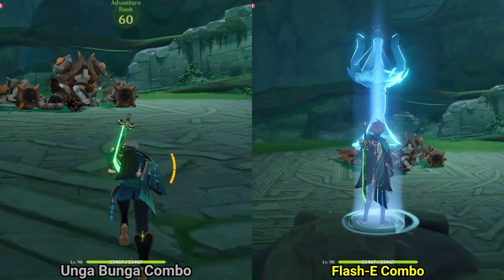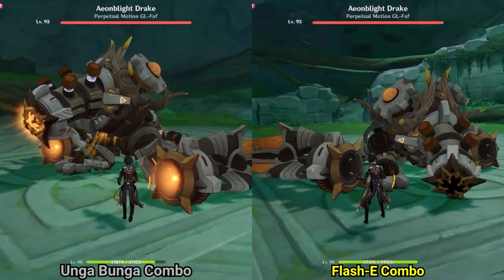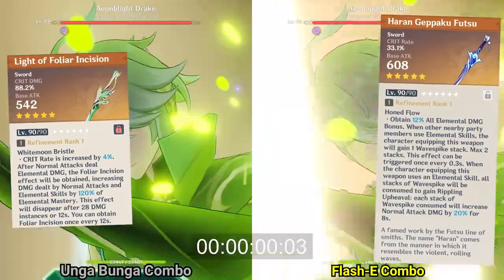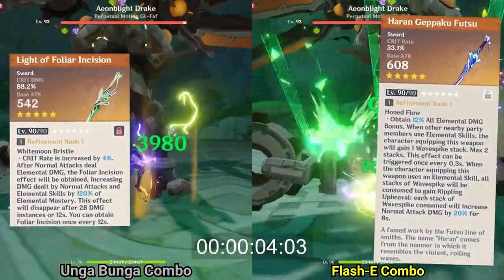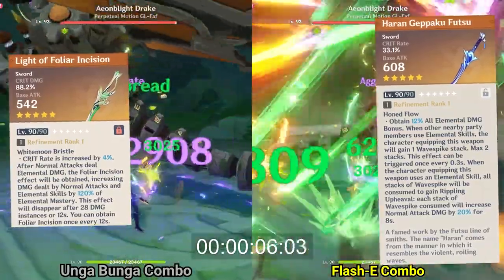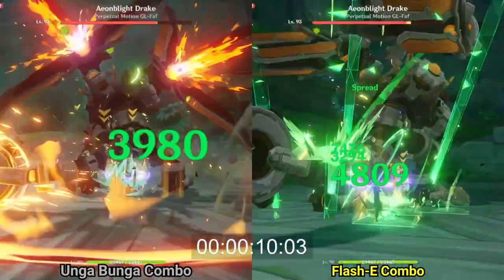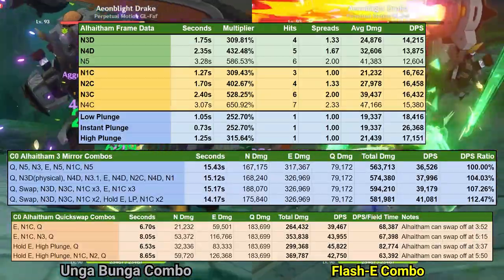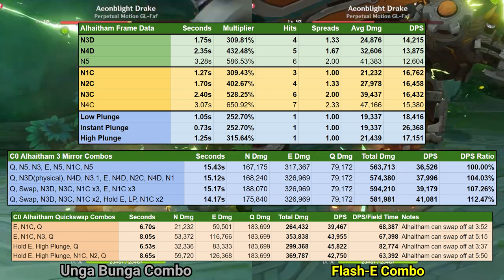One more quick note about his combos: many of these combos are weapon dependent. For example, with either his signature weapon, the Light of Foliar Incision, or the Haran Geppaku Futsu, you're better off spamming some normal attack strings instead of his charge attacks. So do take into consideration the weapon you're using. I'm not sure how optimized my combos are, but I think this is a decent starting point for us to further experiment with the art of light refraction in Al-Haytham's kit.